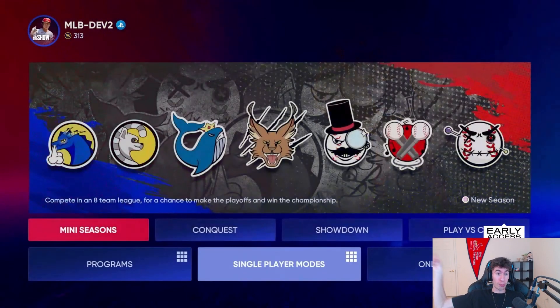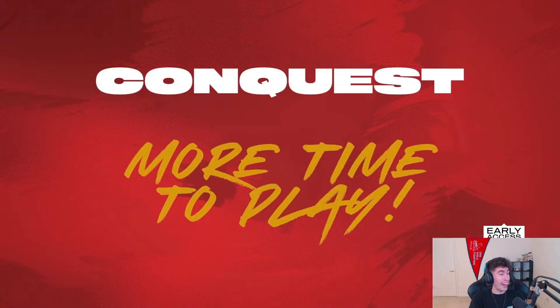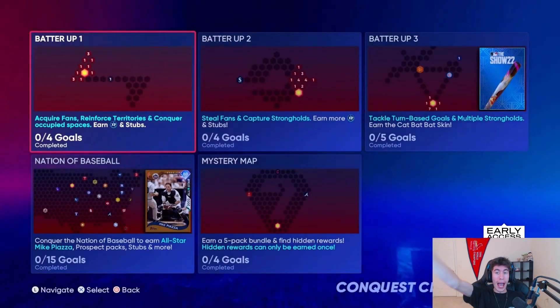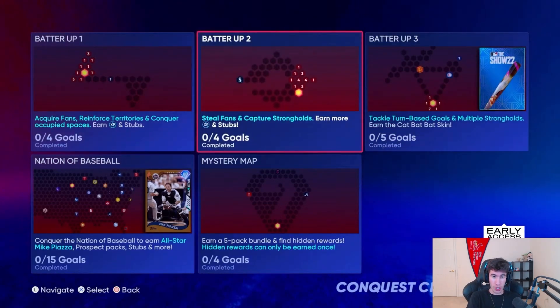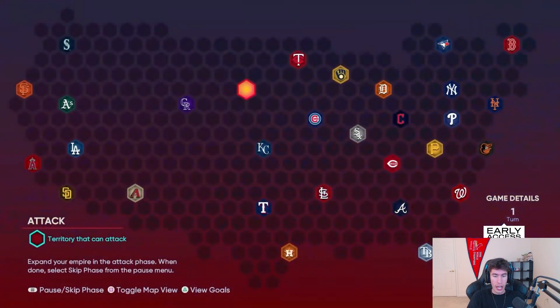The featured program is the Face of the Franchise. For Conquest, sim speeds were cut in half — that was one of the biggest reasons I hated playing Conquest, how much you had to simulate. These are the Conquest maps to start the year. On the Nation of Baseball map, you can earn 88 overall Mike Piazza to start the year. There's also Batter Up for some extra stubs, XP, maybe some hidden rewards, packs, and stuff like that.